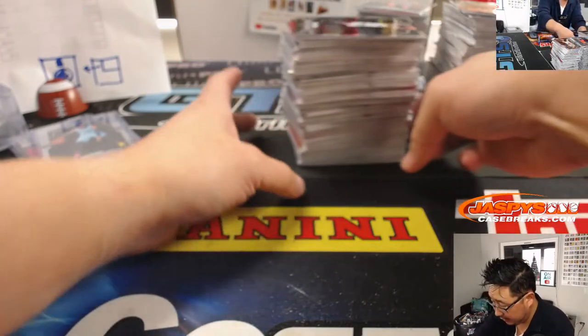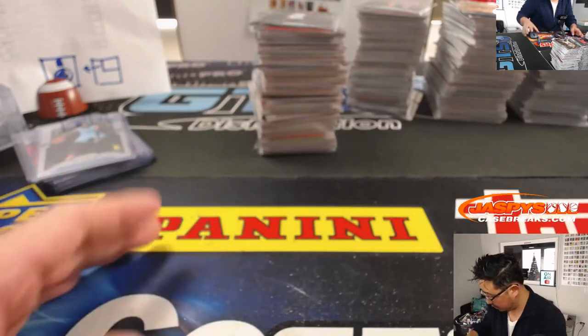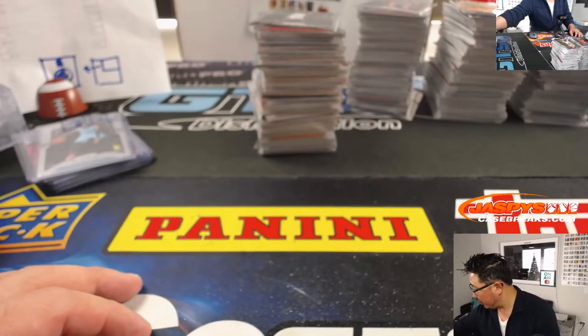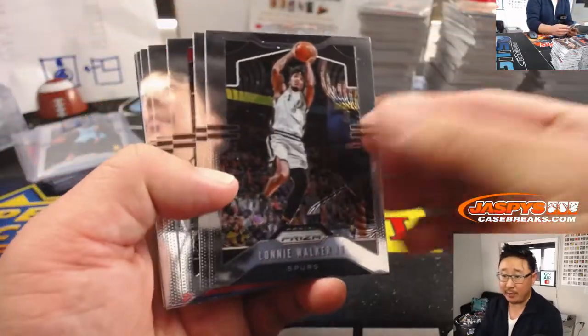Alright, next stack right here — and this is it. One, two, three, four boxes to go, and then we are done-zos. We can do the next one, folks — the next Prism, second half of this case. I think there's only a team random that we have to do.